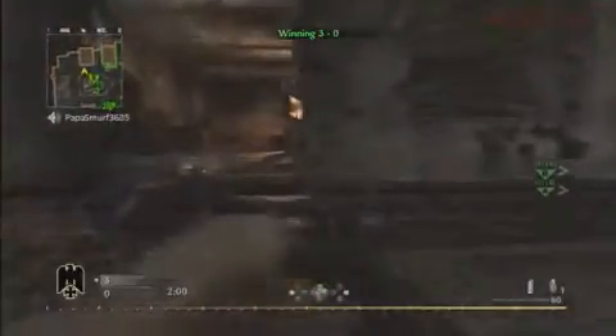Even if they have Bomb Squad, I want them to have to come out of safety in order to destroy it, which usually means they're exposed to that sniper or the SMG in the elevated position.